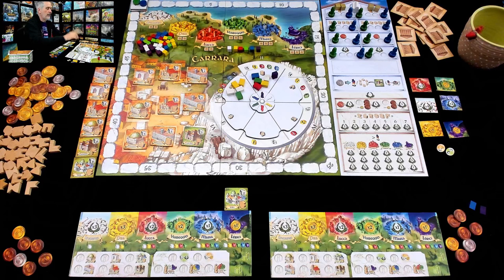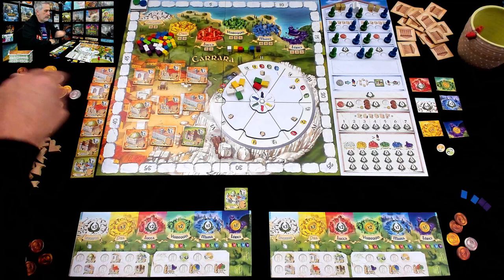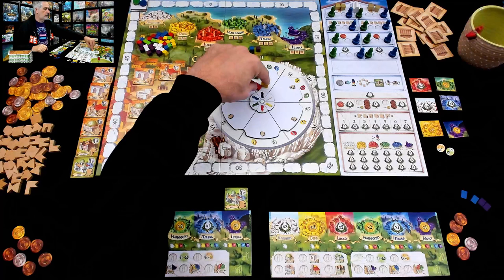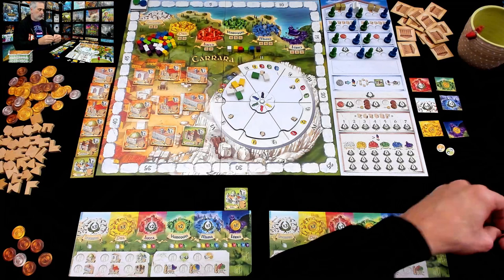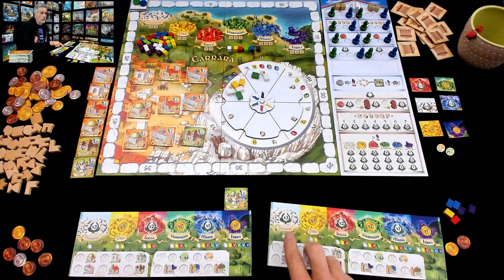So Jen gets the purple for free — now she's got three bricks. But she's not done buying; she started with 20 and has plenty of cash. She spends two and gets another blue, then picks up a red and a yellow as well — that's seven total spent. She's pretty much blown through half her starting capital. But the more colors of building materials you have, the more flexibility you have about where you want to build, and you want to build in the more lucrative areas.